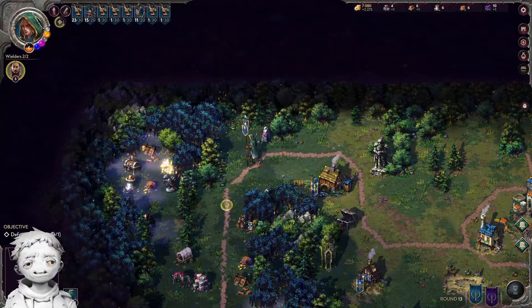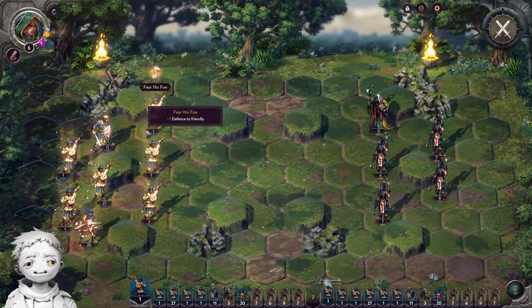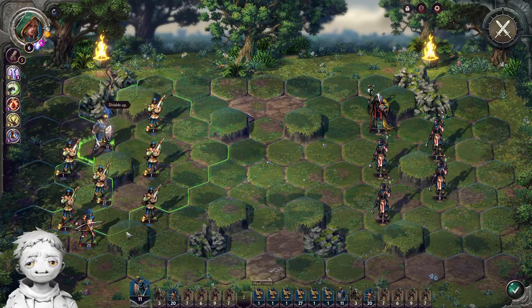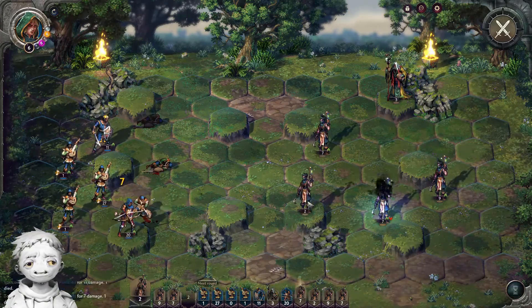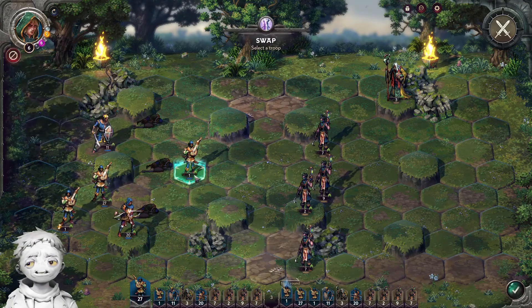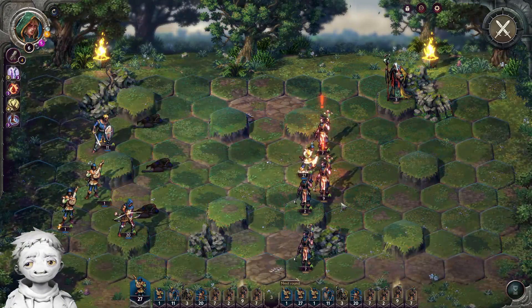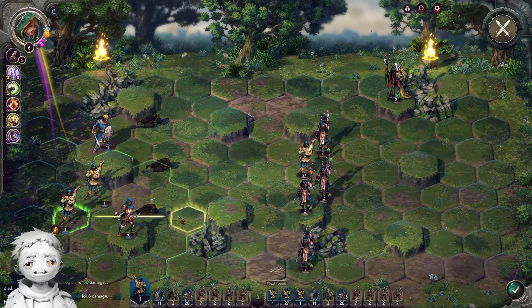A neat trick you can do with Swap, when you have lots of Bards one after another in initiative, is to move one single unit stack to the edge of where it can still be swapped with a big stack, and later during the turn of your big stack, you swap it in and hopefully reach the enemy squishies. This can be a really nice burst of movement.